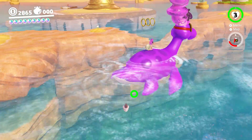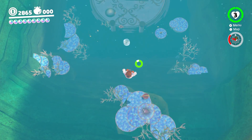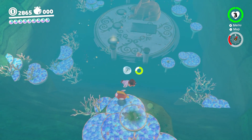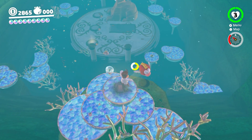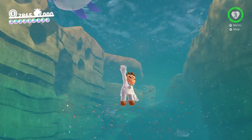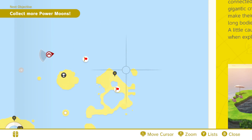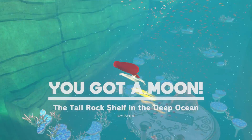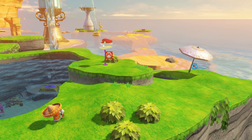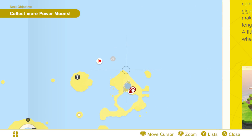I'm right about on top of what I'm looking for, so that's good. Is it... it's this. Oh, it's one of those where you do the hat. Okay, easy enough. Tall rock shelf in the deep ocean. Okay. Why is there another one there? How did I miss that? That can't have been there the entire time. There's tomfoolery abound. Now it's gone. What?